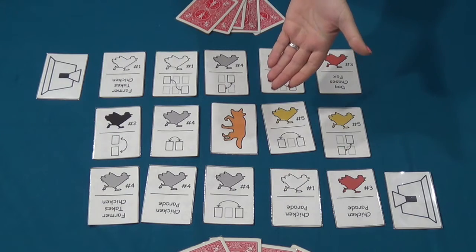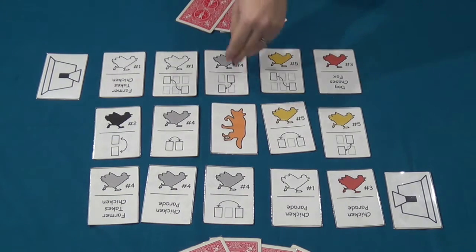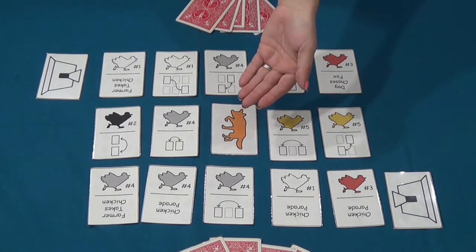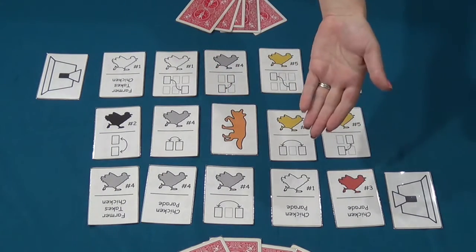On a player's turn, they may play up to two cards from their hand to either use the actions on the cards, or they may discard them to get a new card from the table into their hand and then move the fox around. Moving the fox can be important because at the end of a player's turn, if the fox is directly adjacent to a player's coop, the fox eats the top chicken card in the coop and the player loses that chicken for end game scoring.